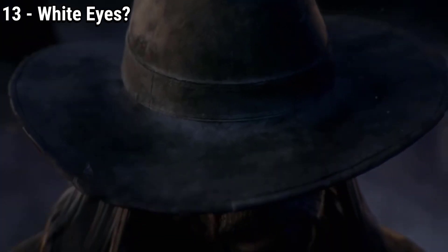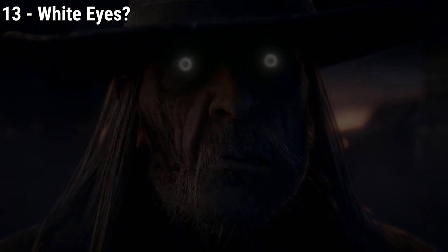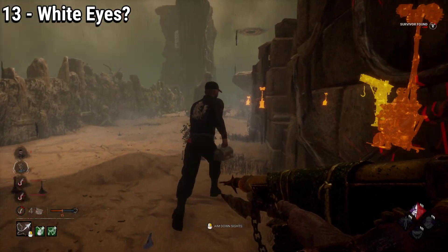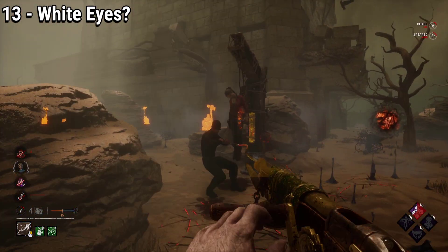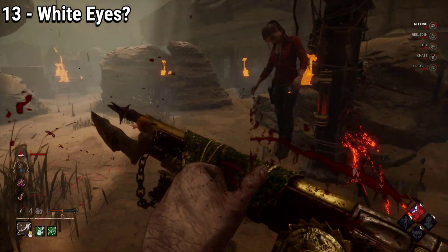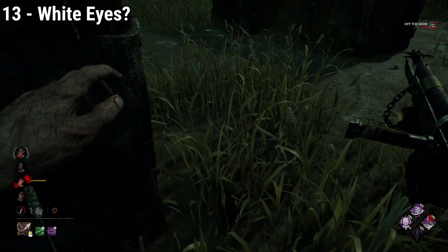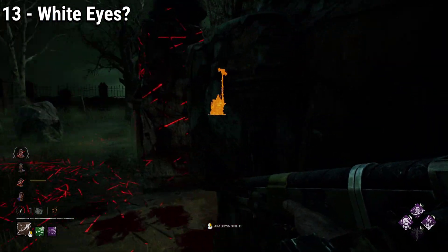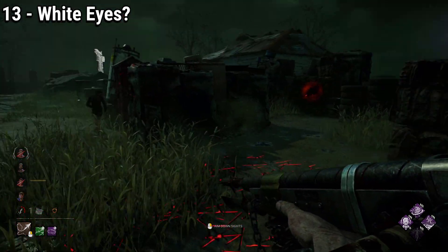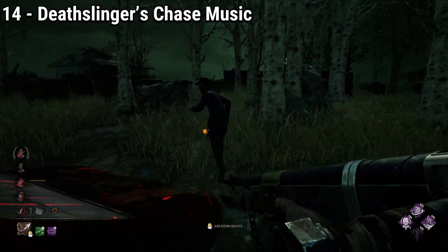If you notice, Deathslinger has white eyes, a feature that some other killers share, like Wraith, Spirit, and Hillbilly. There is a theory in Dead by Daylight that says any killer with white eyes has been manipulated by the Entity into seeing things — and so for Deathslinger, he sees every survivor in the trial as one of his enemies from the past. If you're interested in this topic, let me know and I might do a deeper video on it in the future. If this theory is right, it explains why he finds joy in hunting down survivors — for Deathslinger, all of this is just sport, not something very out of the ordinary. But for survivors, this is absolutely scary.